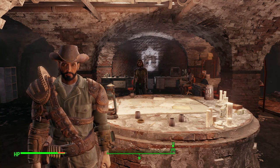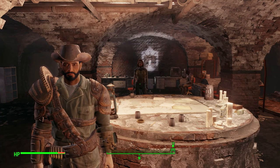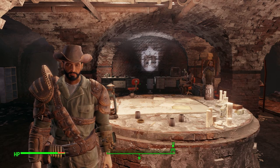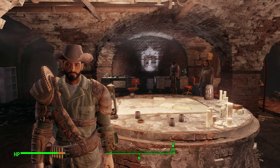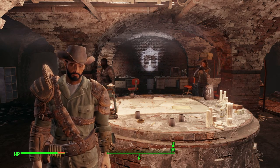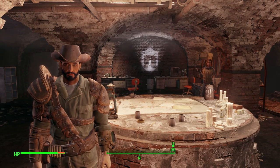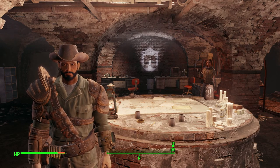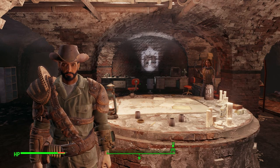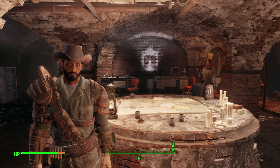What's going on guys, back at it again with another Fallout 4 video. In this one we're going to be continuing on the Railroad side quest series — the whole Randolph safe house situation. We're on four out of, I believe, six, so in this video we should be concluding it if all goes well. Do me a huge favor and drop a like on this video, and subscribe to the channel if you're not already subscribed.